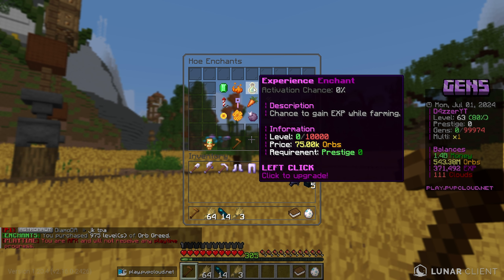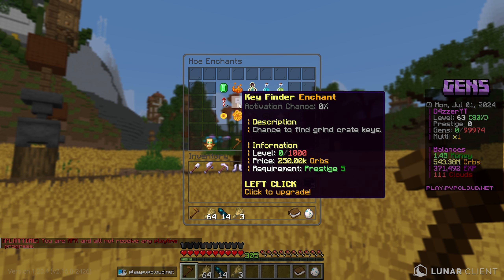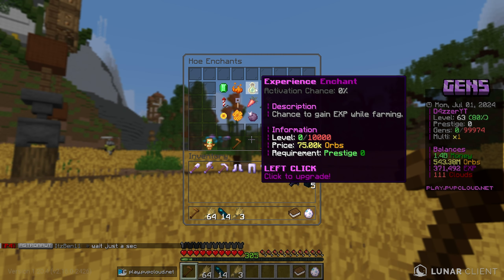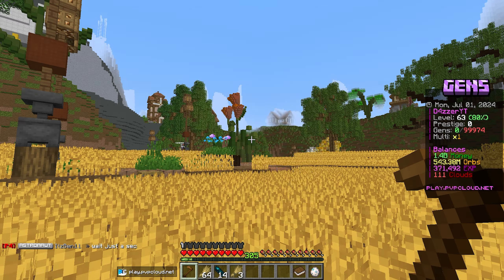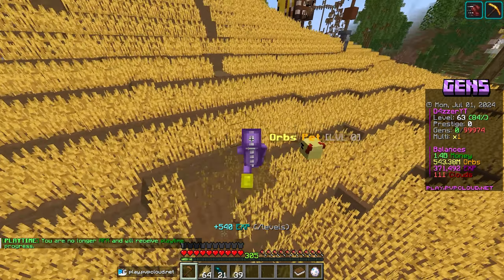There's also a speed enchant and a haste enchant, but I don't care about those right now. The experience enchant maxes at level 10,000, but we can only get about 1,000 levels right now, so I'll hold off on that. We'll see how many orbs we earn from the harvester hoe as it is now.